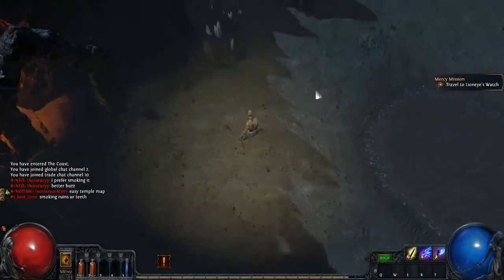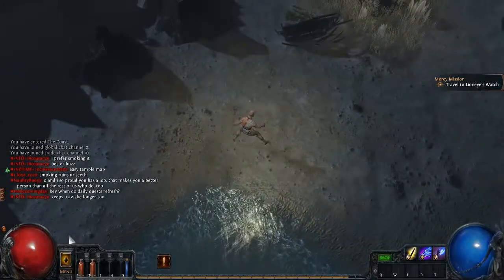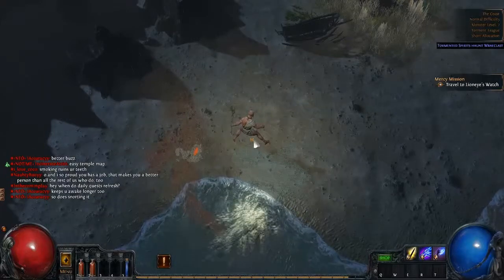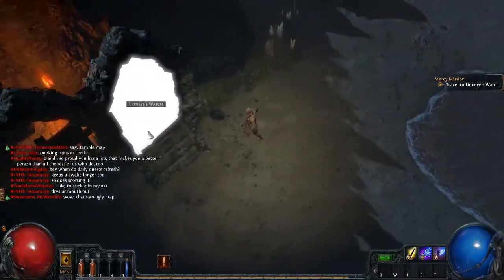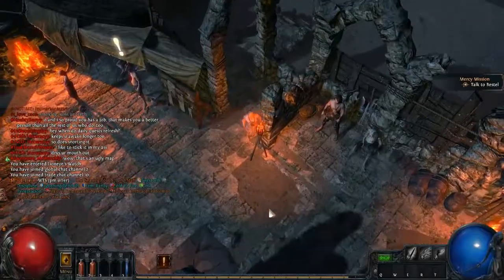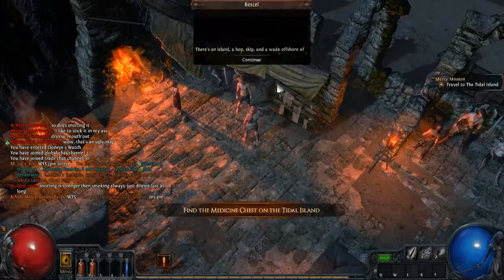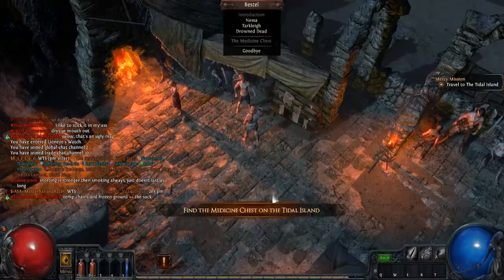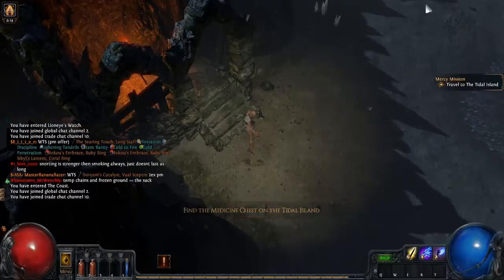Who's talking — is this this guy? No, I just did that. Wait a second — he wants me to go back. Apparently I have to travel here, and then — oh, I didn't talk to him. Find the medicine chest — there we go, now I got the right quest. I just forgot to talk to that guy. It's all the way over there.